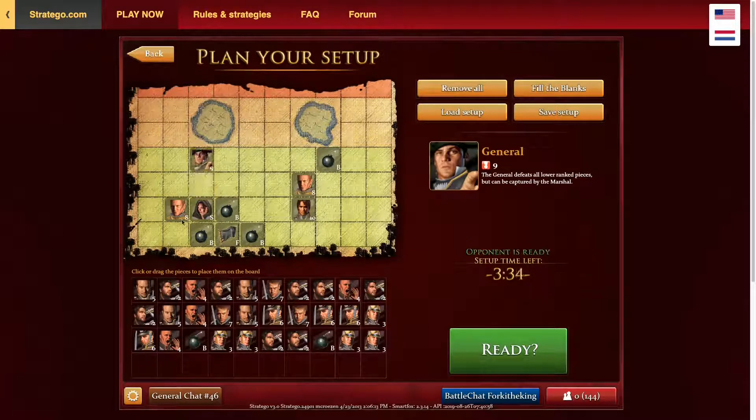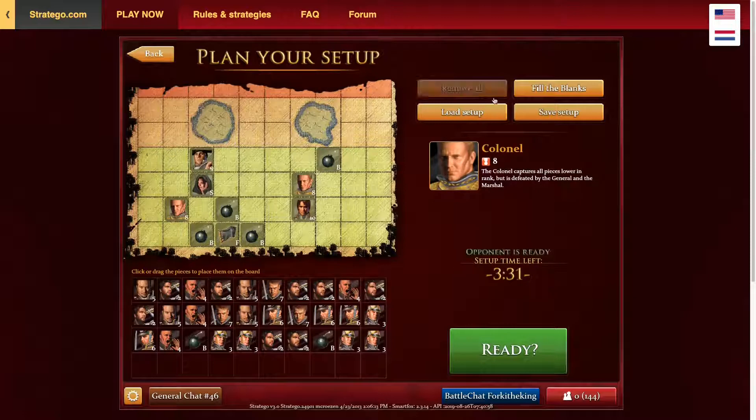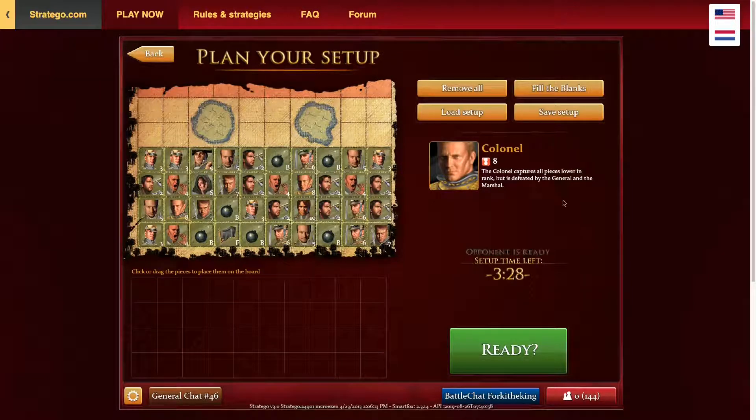I went in with the general, the colonel, and the spy — one more just for the trap. That's alright. There are some changes I'm going to want to make, like I might want to remove that or change that front bomb. I do have five changes I can make.